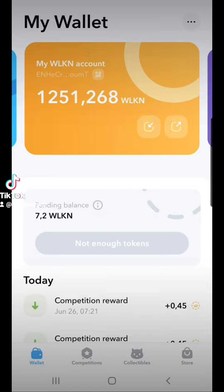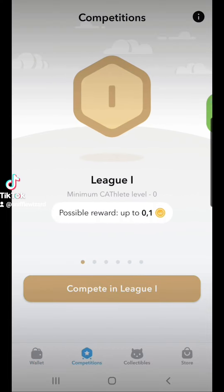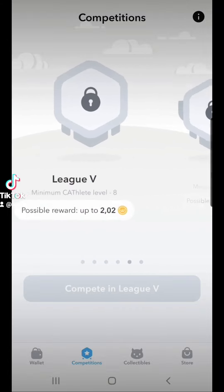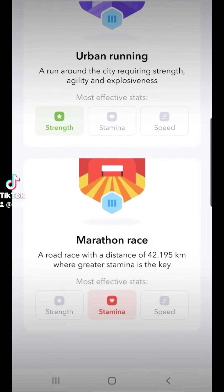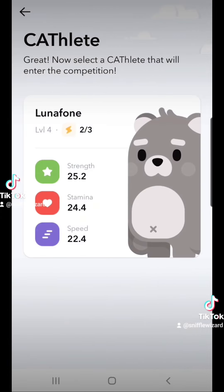Next we have the Walkin token. You gain your Walkin token by competing or battling. Go to the competitions page and pick the league that corresponds with the level of your Cathalete — the highest level so far is level 10. When you're ready to compete, make sure you're in the right discipline, meaning look at the best stat of your Cathalete and go to that discipline.